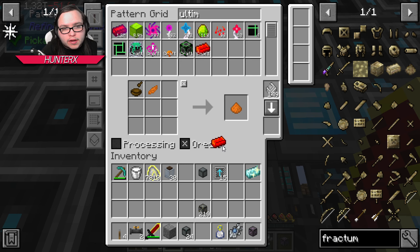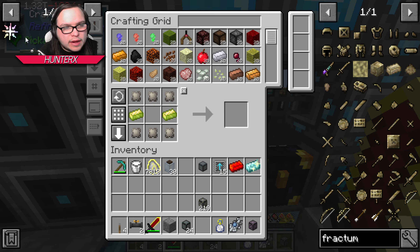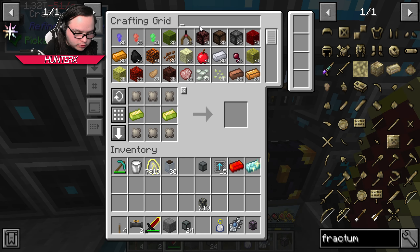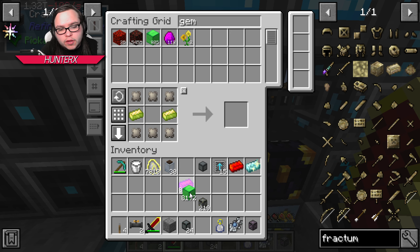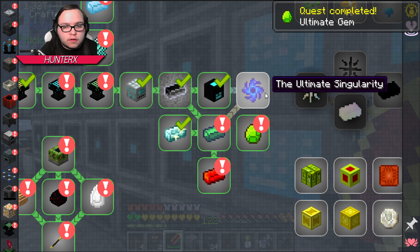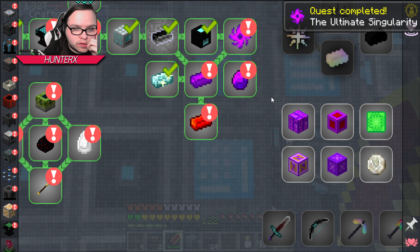So I need the ultimate ingot just for the quest, by the way. Okay, so I didn't have to do any of that extra stuff — cool. That's good, at least I didn't have to do it by hand. That was the only thing I was not sure about. So that means I can now get my ultimate ingot quest done. Ultimate ingot — we have plenty of by the way, we have 1.2 million. The gems — yeah, we have ultimate gems. We've got that stuff like it's water. We've also got plenty of ultimate singularities too.